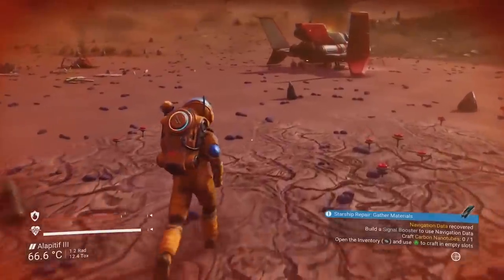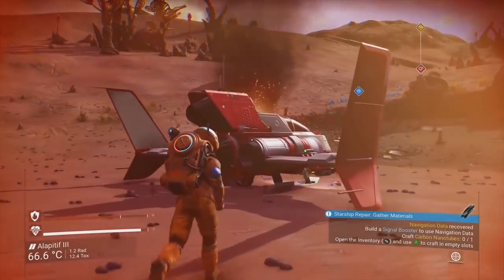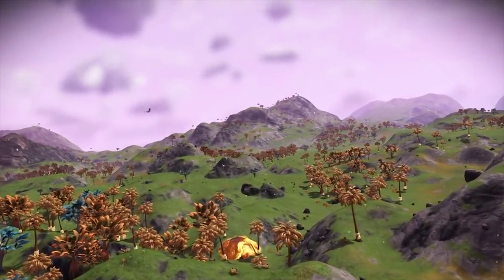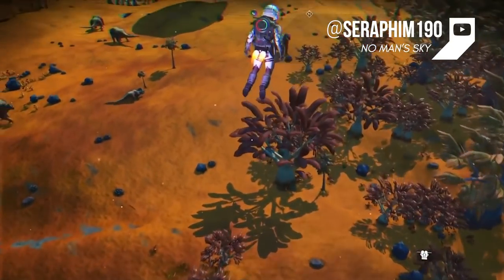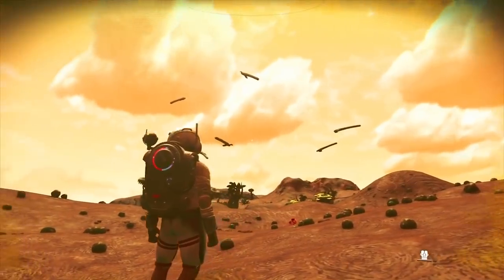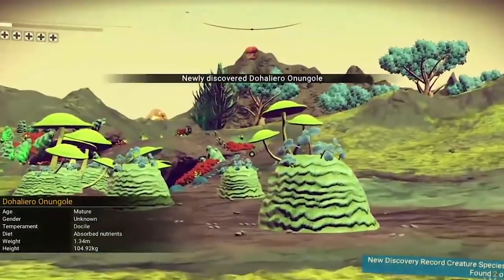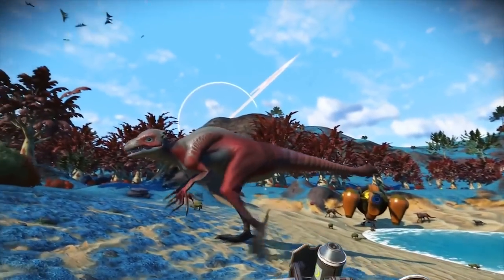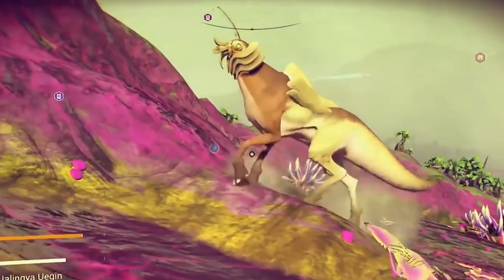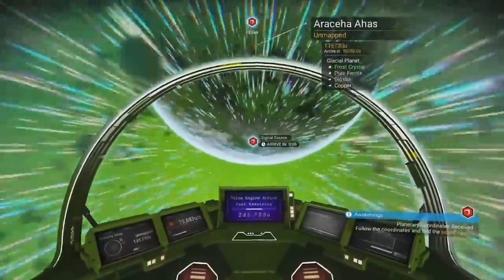The update has created a much more vibrant and diverse planetary exploration experience that teems with life and character. The terrain generates faster, and ground water and cloud textures have been upgraded. This attention to detail, while small, goes a long way in adding depth into the once flat and ringless planets. Even the flora and fauna of each planet has gotten a much needed revamp. The creatures, while still odd and terrifying at times, now have a variety of responses and personalities to discover.